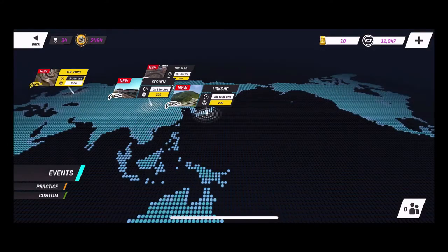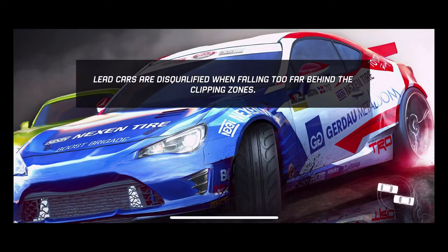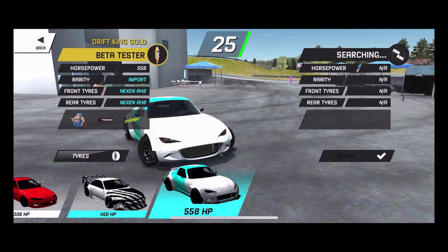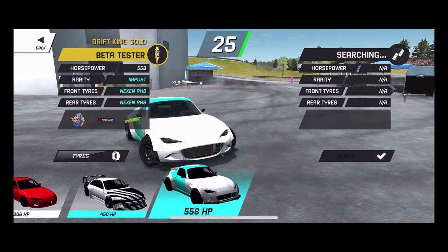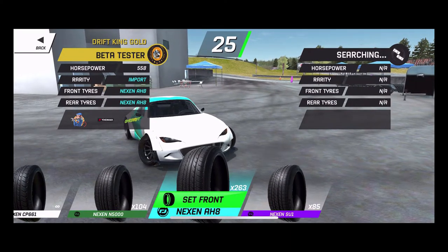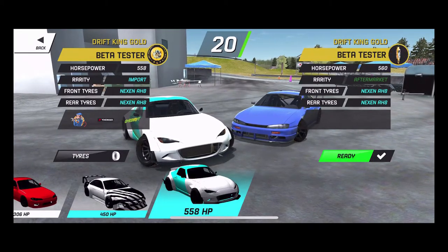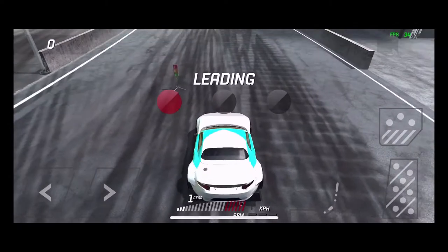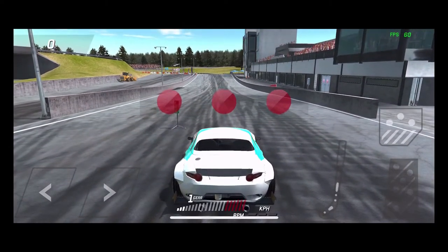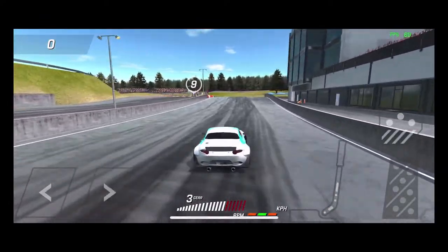We're heading to the track. We've got four courses we can hit for free and there's a 2,000 credit course here — the jump — which we'll hit first. Hopefully we can get a good jump drift with this car. We're rocking our Nexen AH8 tires, 263 of those. It looks like we're going up against a 560 drift king gold car, and we are drift king gold as well, trying to get to carbon.